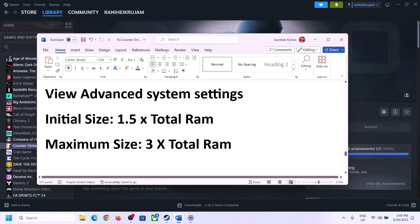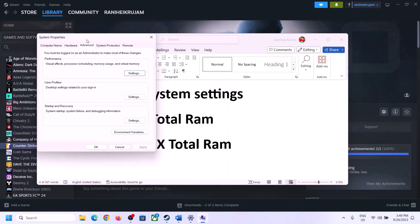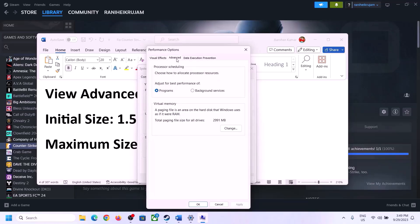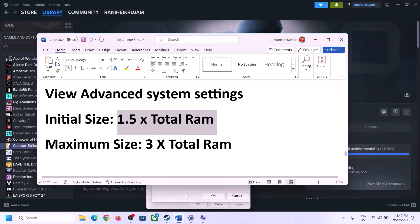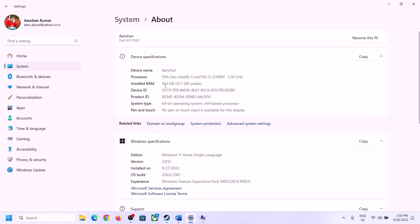The next step is to increase virtual memory. Type 'View Advanced System Settings' in the Windows search box and open it. Click the first Settings button, go to the Advanced tab, and click Change. Uncheck 'Automatically manage paging file size for all drives,' select the drive where the game is installed, and enable Custom Size. The initial size is 1.5 × total RAM in MB; check your total RAM in Windows Settings under System > About.